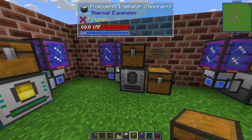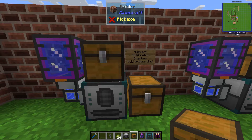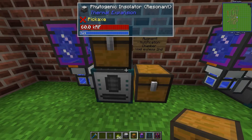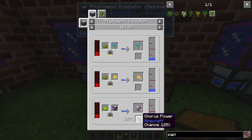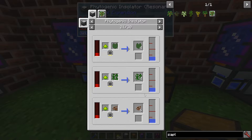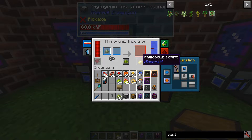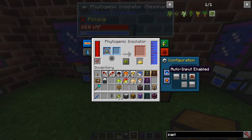The next augment is the Nullification Chamber, which you may have seen before in this series. It will void the excess secondary output — seeds are the most common secondary output, along with chorus flowers. So if you don't want the poisonous potato and just want the normal potato, augment with this and the excess will be removed.